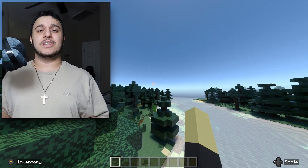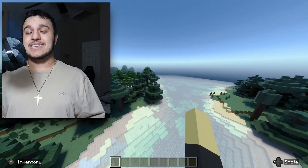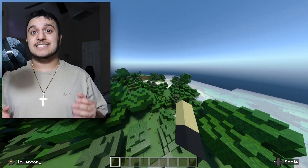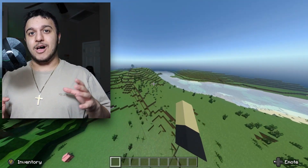I did notice a small glitch. When I went under the water — which looks super nice and fantastic — I looked up and saw a ton of sun rays, which is pretty cool. The sun rays are really nice, but they only appear under the water. Above the surface I didn't see the usual Minecraft block sun.